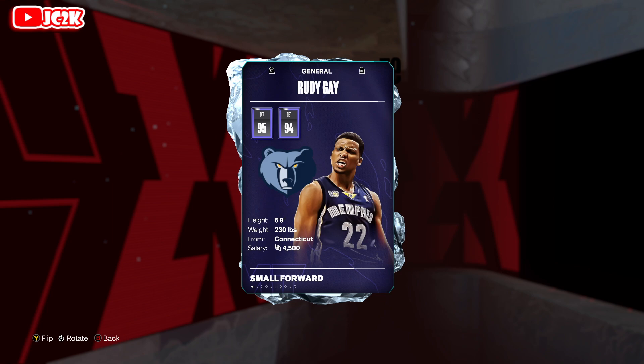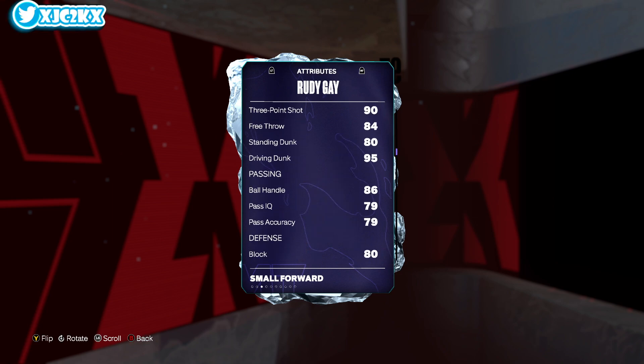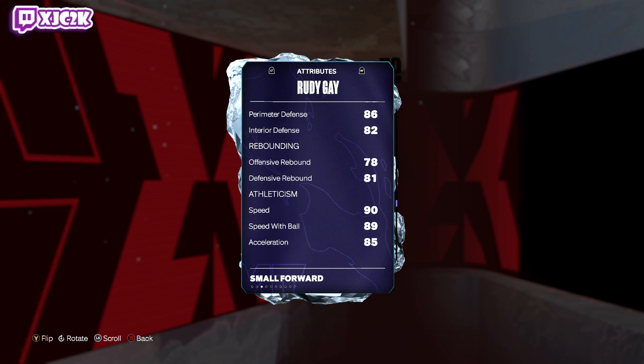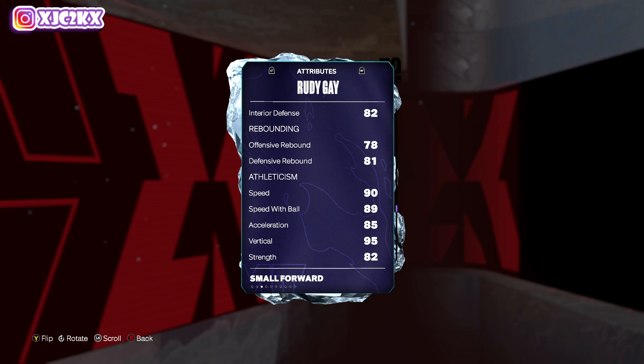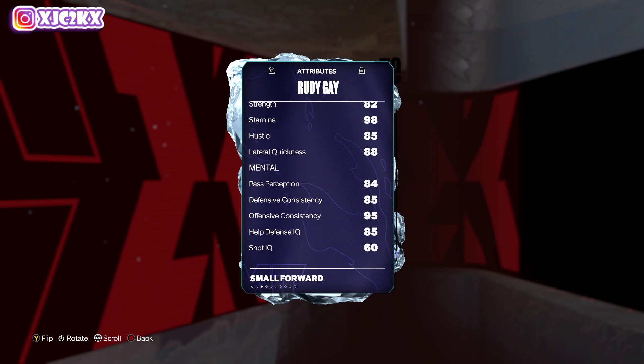So 6'8", 95 offense, 94 defense. He's got a 7'3" wingspan, 94 driving layup, 92 mid-range, 93 ball, 84 free throw, 80 standing and 95 driving dunk, 86 ball handle, 80 block, 80 steal, 86 perimeter, 82 interior, 90 speed, 89 speed with ball, 85 acceleration, 82 strength, 88 lateral quickness.